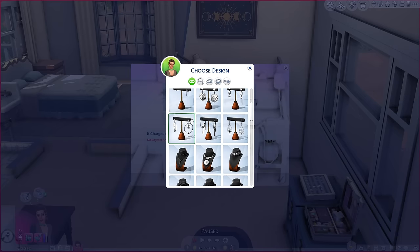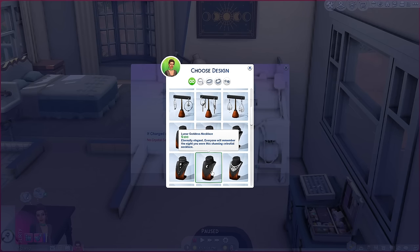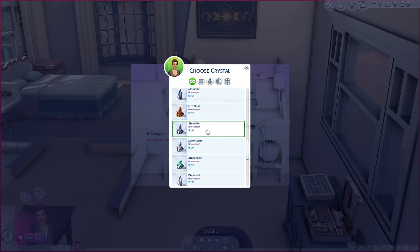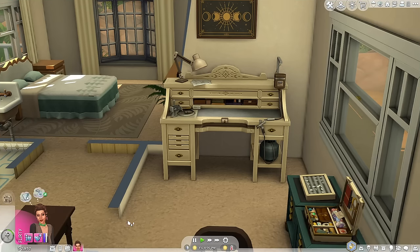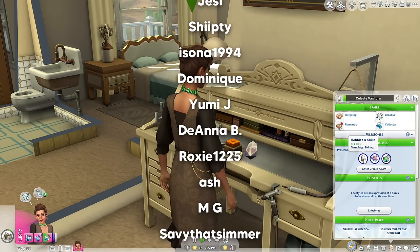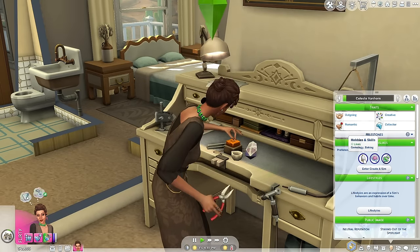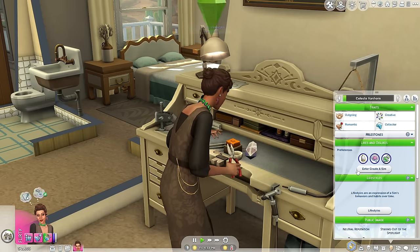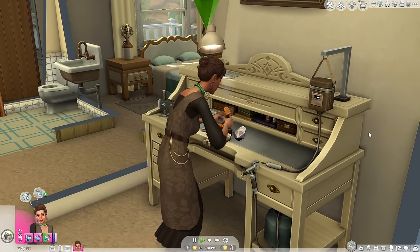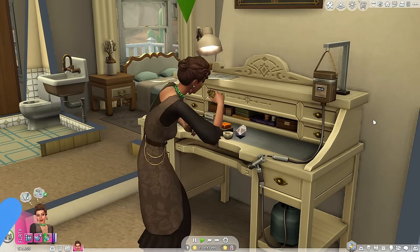I'm going to design some more jewelry — I'm just loving the jewelry here. I may even design a lunar goddess necklace. Let me select the death metal and see what that does. I also forgot to mention: in likes and dislikes, they've added Geomology to the hobbies and skills section, so she's having a blast — she loves Geomology. I hope you all enjoyed this. If you have any questions, leave them in the comments. If you enjoyed the video, please like, comment, and subscribe. Just keep simming, always stay wavy, and I'll see you in the next video. Peace out.